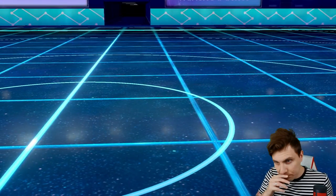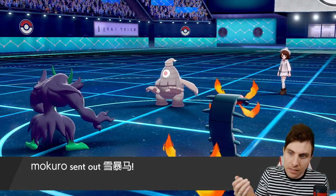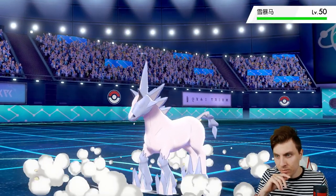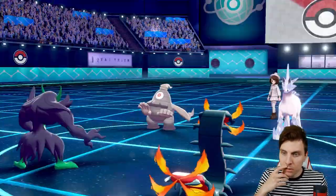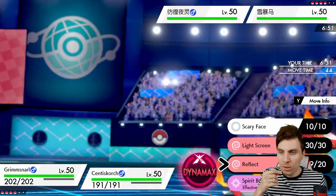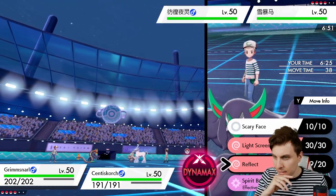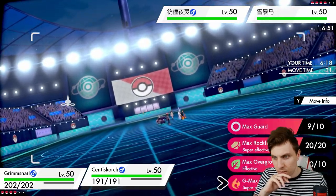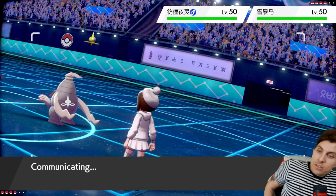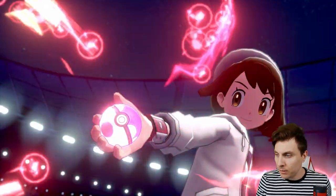Even so, if Glastrier comes in here it doesn't worry me too much — at least we can max at the same time and start doing some stuff. The only issue would be triggering a Weakness Policy, which is never going to be a good thing. I've also got to worry about Ally Switch at this point. I think it might be worth just doubling down onto the Glastrier and starting that residual damage. I haven't used Centiscorch too much — a few games back in series 7 on Showdown, but never really on the ladder.